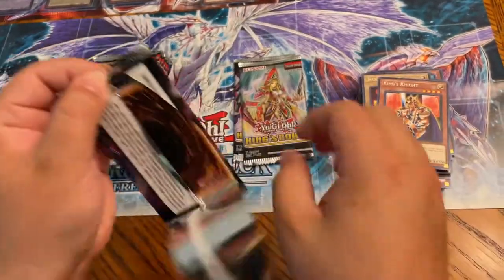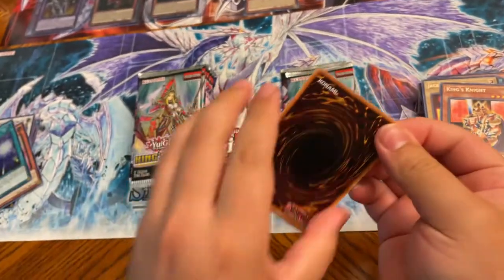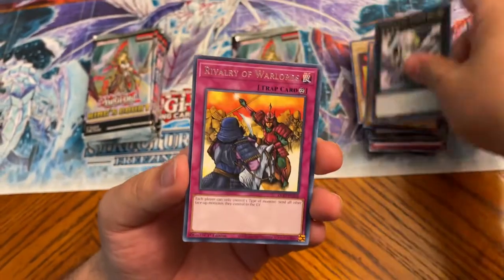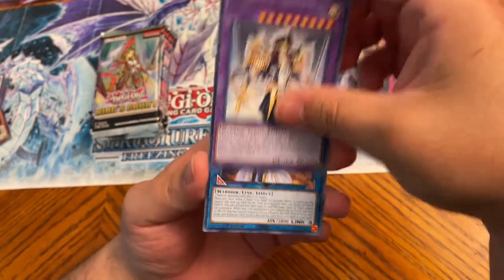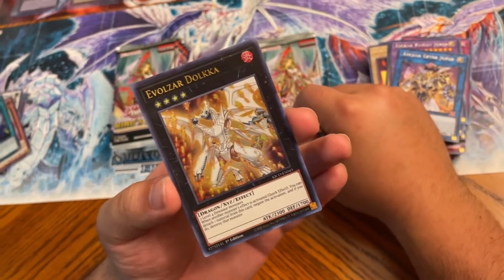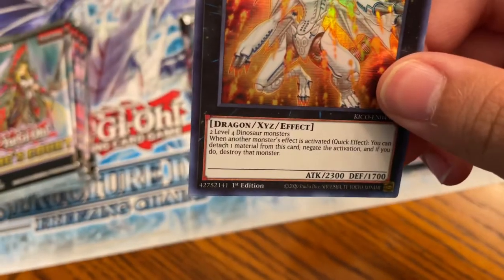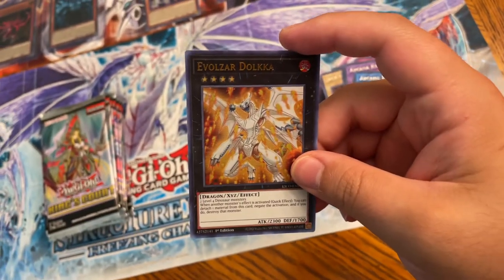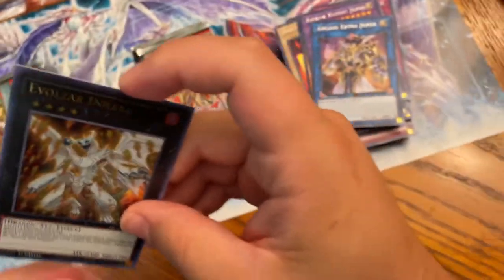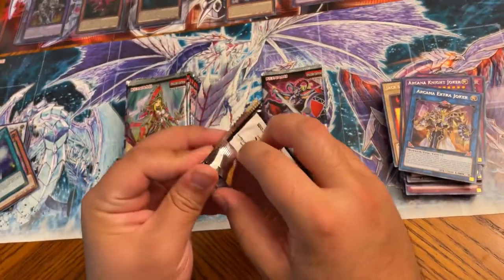Hyper Galaxy — nope. When you said Guilty and the letters are white, I thought it was a collector's rare, but he's an ultra. Then we pulled a Guilty Gear ultra right after — that was weird. Haven't pulled Dolka yet — he's a good Dragon XYZ monster. Someone said you need two level four dinosaurs to summon him, which is weird since it's a dragon. Alright, two ultras on the right side again.